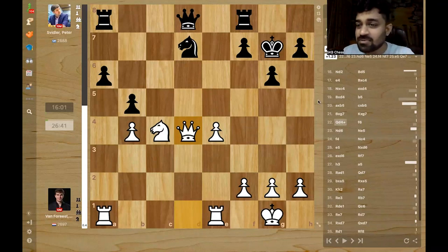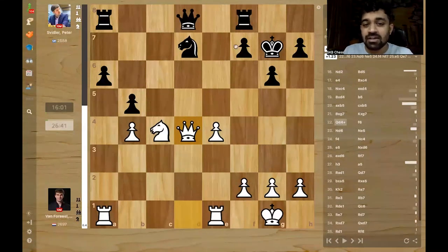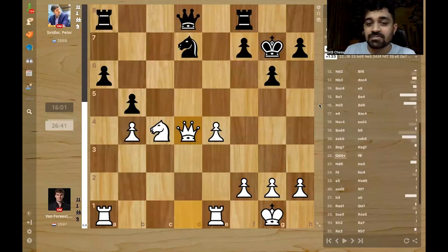Peter Svidler had won the first game of the match against Jordan Van Forrest. In the second game, Peter Svidler almost had the draw. He has a very endgame-ish position with very few pieces. Here, Peter played f6, reacting to the check. The correct move would have been king g8, which would have kept things in the balance.